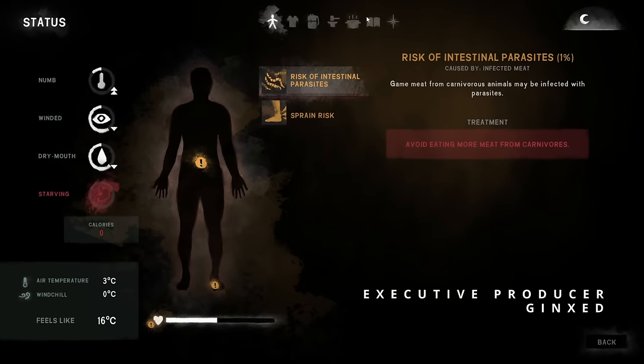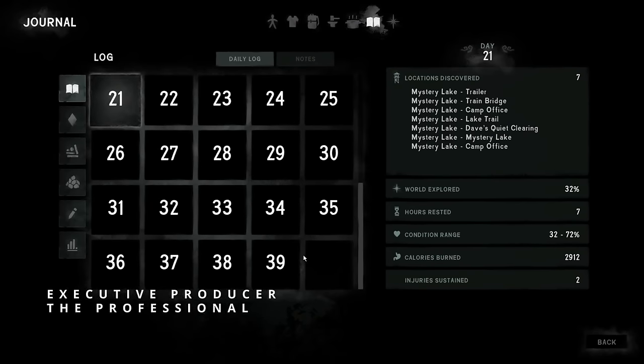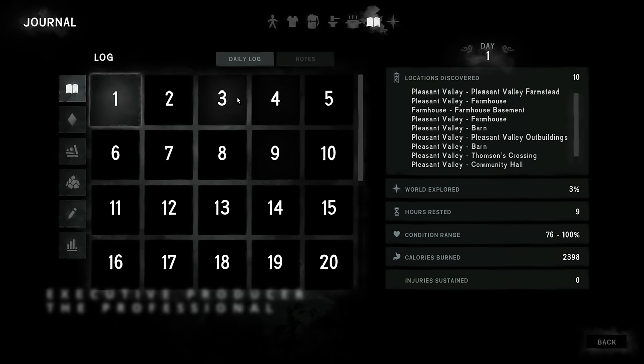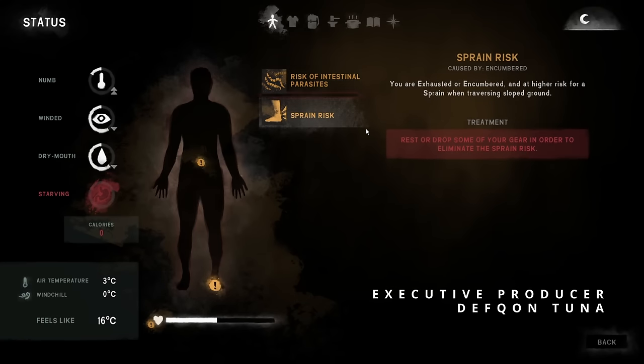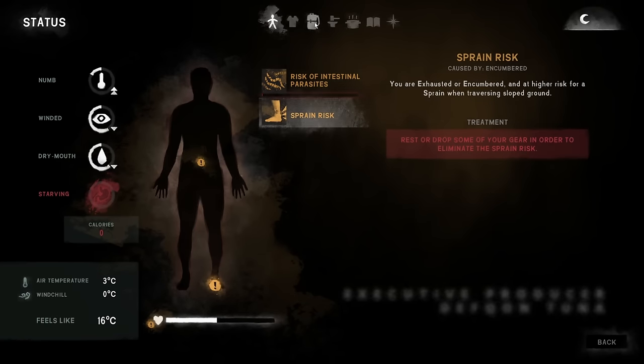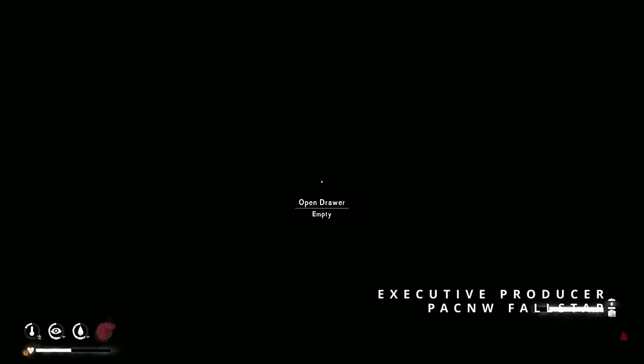Let's go ahead and get some sleep here. Well, let's first look at our stats. That's what day it is here. We're on day 39, so moving along. Right now we just have the 1% risk of intestinal parasites and a sprain risk just because we're tired. We're a little encumbered, a little overweight here, so we're not really that tired.